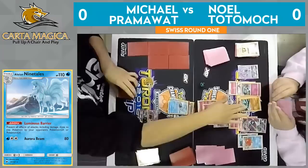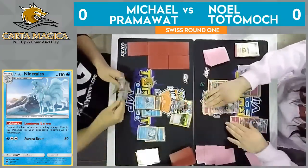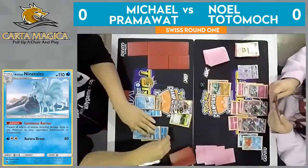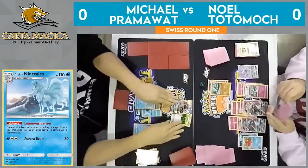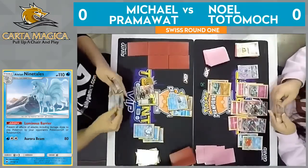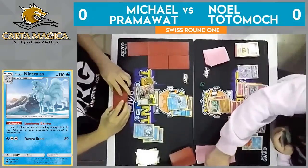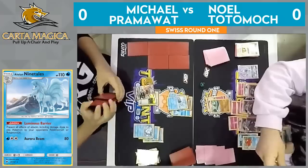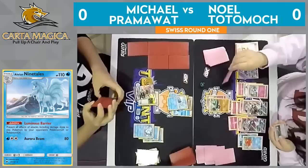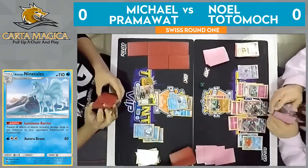Over on Pramawatt's side — he did draw the Guzma. Guzma is big here, gonna just try to get some damage off onto this Gallade. Floatstone coming onto the Lele — he can move this now. If he can get another Alolan Ninetales this turn and take a knockout with the big Alolan Ninetales, that would take this Gallade out of play, but it looks like he doesn't have that option in his hand. This is smart though — sure, you're not taking the knockout, but you're putting pressure on this Gallade. If Noel doesn't find a Double Colorless Energy this turn, Alolan Ninetales will knock out this Gallade with only 150 HP.